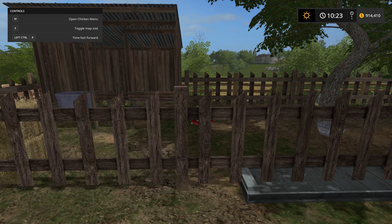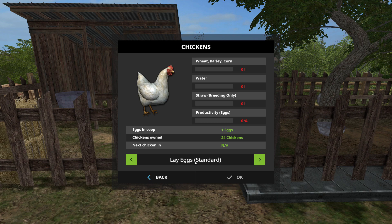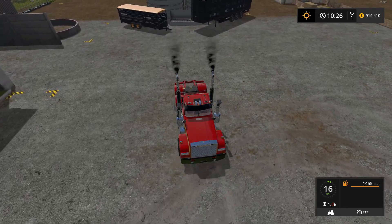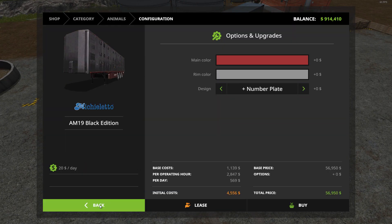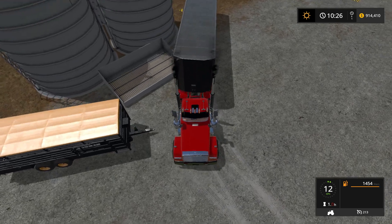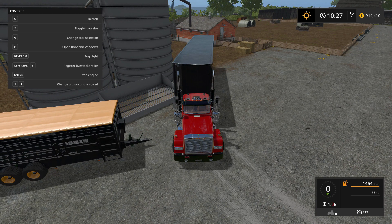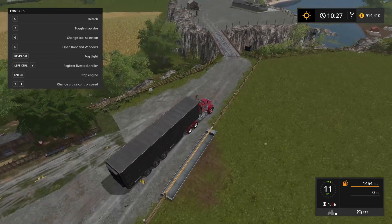Now we'll start filling things up. Back at the chickens, I'll press the M key — I've got it on standard so I'll collect the eggs myself. First thing is to go buy chickens. I'm grabbing the big Michelanto in all black. You can also change the number plate and personalize it — left control and Y to set your plate. There's a fog light as well.